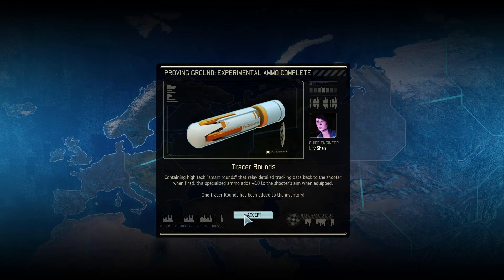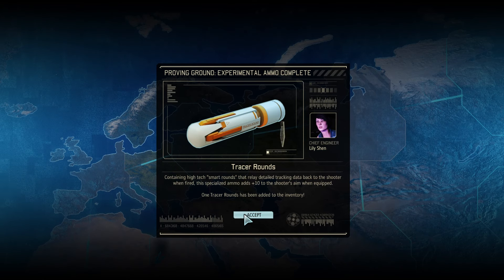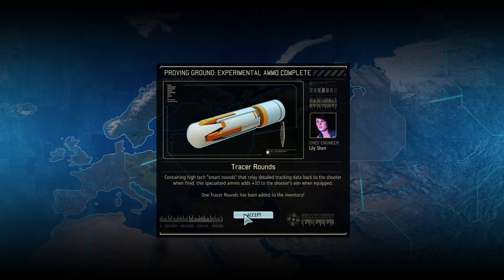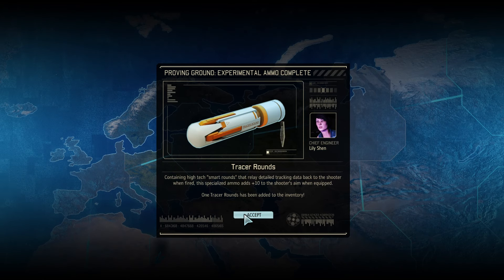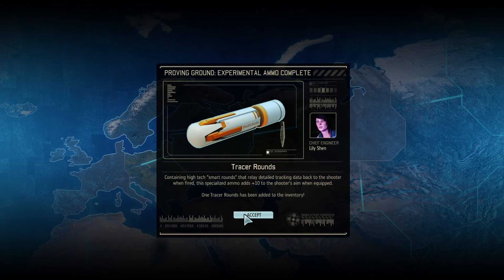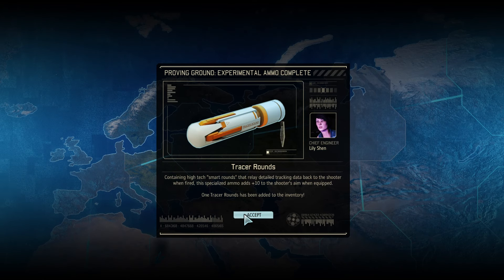AP rounds — armor-piercing rounds. I wonder why that's really useful. It's useful against everyone, but who is it best on? Maybe a sniper — if you're going against a heavily armored target, the sniper would want to just pierce through it. They just got a breakthrough here in the Avatar Project. The aliens continue to make progress. If we're going to slow them down, we'll need to move fast. Three more weeks until this next facility is built, so we'll have some time to help stop that.